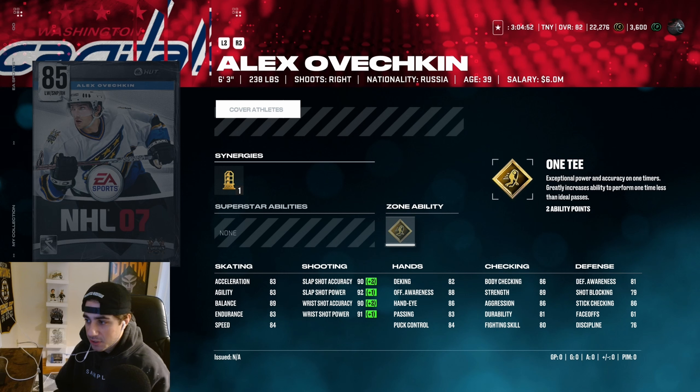That balance is going to make up for the slow speed and Excel, but he's still very slow. 82 Deaking is putrid, 86 body checking is really good. This card's going to be like that power forward sniper, but I personally would take Matthews over this card. I think Matthews is a much better sniper with power forward hybrid traits, but it's still a really cool card — great X-Factor, awesome card.